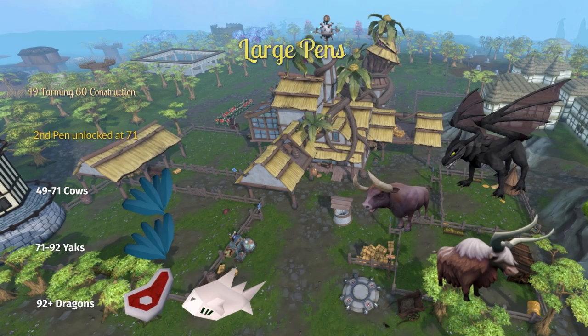Now onto the large pens. You unlock your first large pen at 49 farming and the relevant construction level. At this point you can start raising cows from 49 to 71 farming, and you can feed these woad leaves. At level 71 farming, you unlock yaks as well as a second large pen. There are two ways of getting yaks: you can kill their parents over on the Fremennik Isles until they drop your breeding pair, or you can get them from making pack yak pouches at 96 summoning. You can feed your yaks woad leaves.